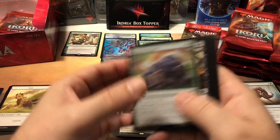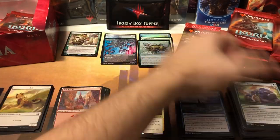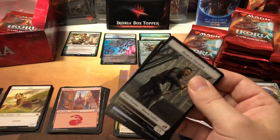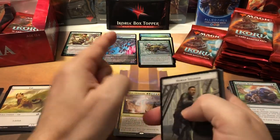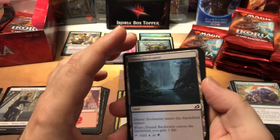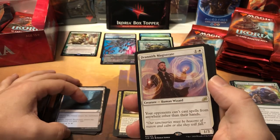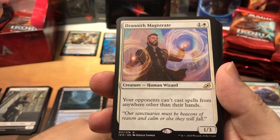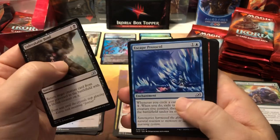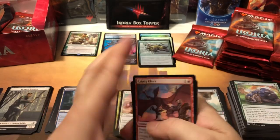Necropanther — he's just brutal. Frillscare Mentor — pretty decent. Our rare is Umori, nice! Another good companion, very popular on Arena. Each card in your starting deck shares a card type — so this is gonna be awesome for tribal decks. When he enters the battlefield, choose a card type. You're most likely gonna do creature. Creatures you cast of the chosen type cost one less. He's already getting played a lot.